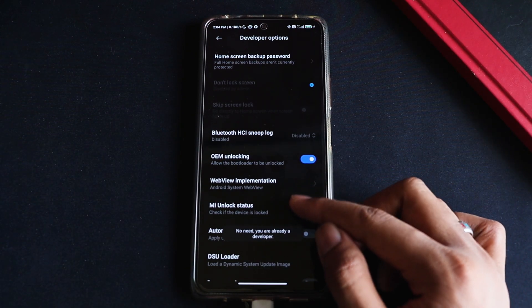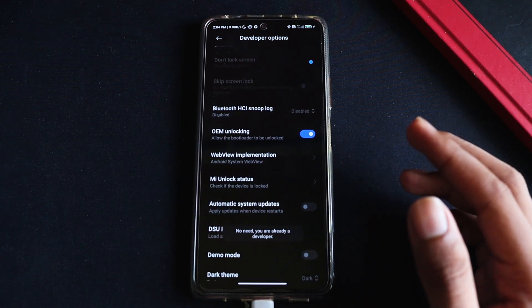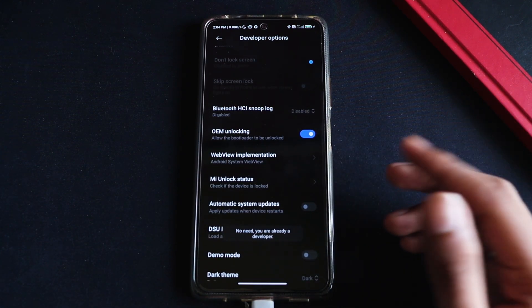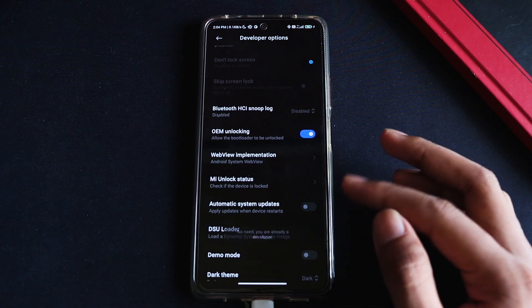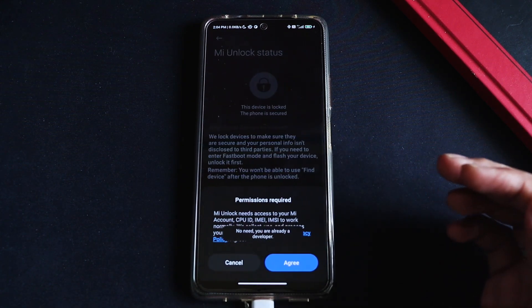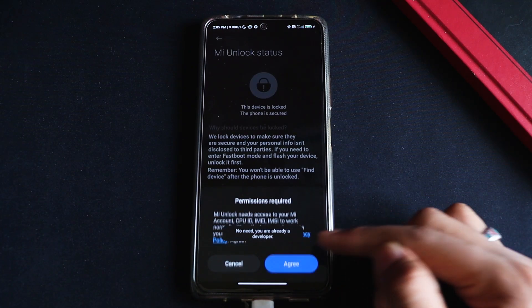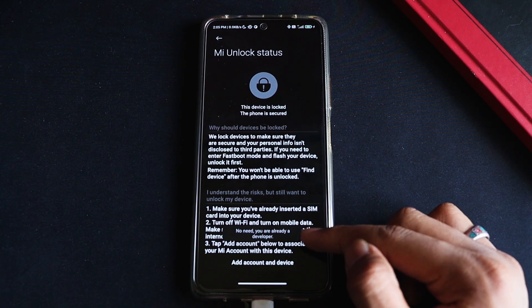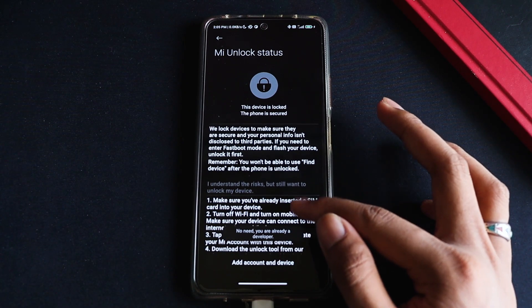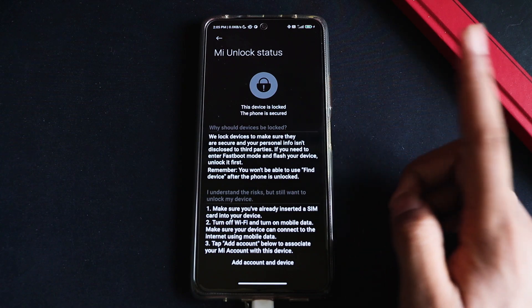Once you turn on OEM Unlocking it will give you some warnings about the hazards — let it pass and click Allow or Unlock. Then click on Mi Unlock Status and it will show you permissions required — click on Agree. Once you're there you will be able to see your device is locked and the phone is secured.